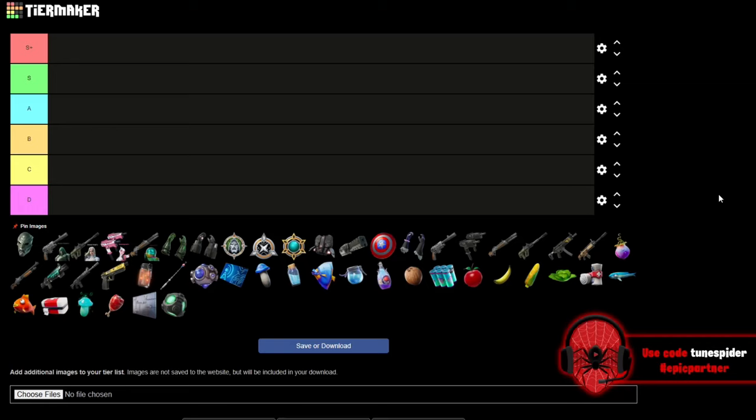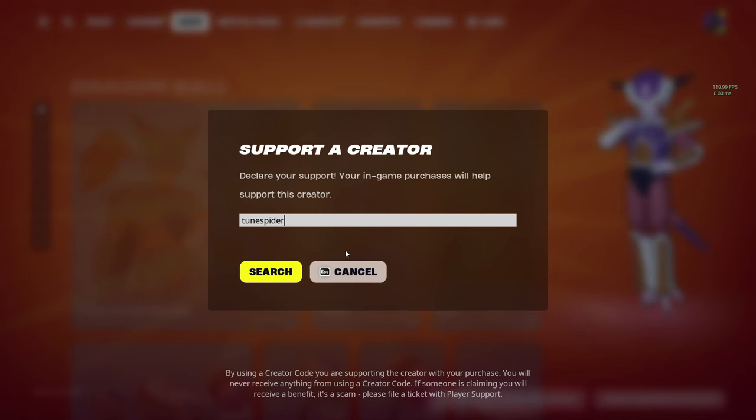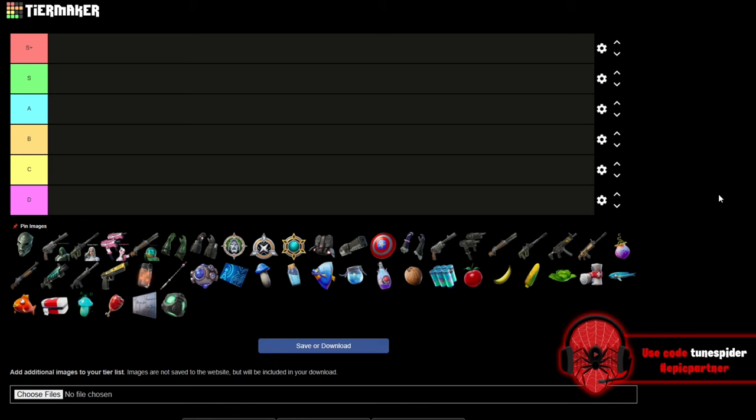Today we are going to be ranking every Chapter 5 Season 4 weapon and item on this tier list. We've got everything from Doom's gauntlets to bananas, so make sure you stay till the end to see how this tier list turns out. Let me know in the comments what you think are the best items and weapons this season. Use code toonspider in the item shop to support me, and let's get to ranking.